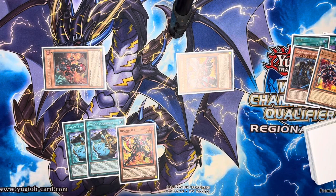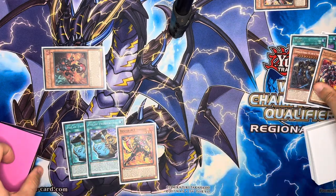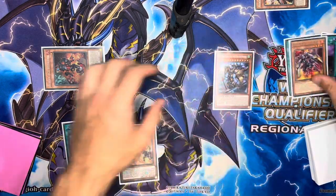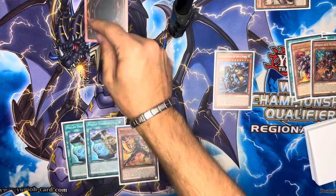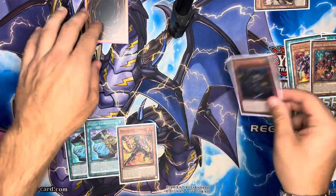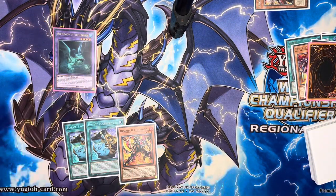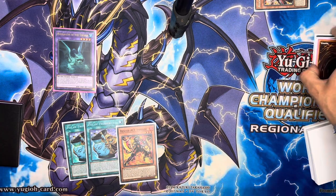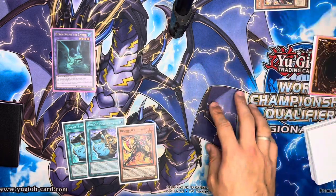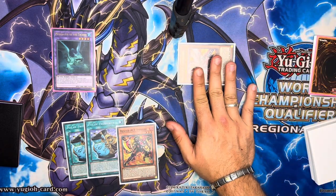Maybe the play is keeping Preventer on the field. So if we're going the Proxy F Magician route — since Turbulence is banished — instead of linking off with Preventer, we're going to link off with the Hydrant to make Proxy F Magician. Proxy F Magician's effect: we fusion summon Mud Dragon. Now we activate Preventer's effect and chain Mud Dragon — we call Fire, make it a Fire — and we resolve Preventer to summon Rescue Ace Turbulence.